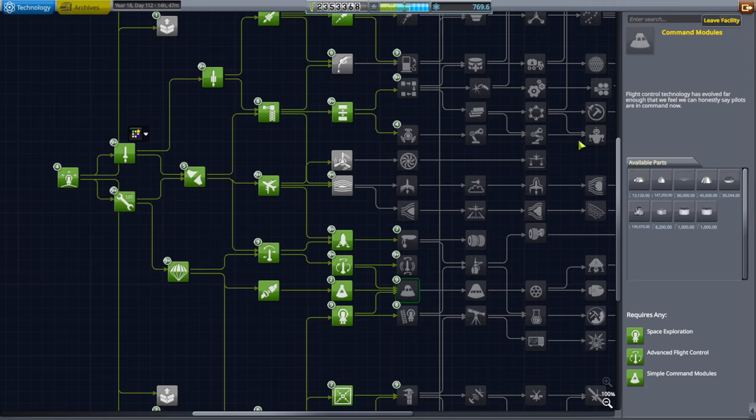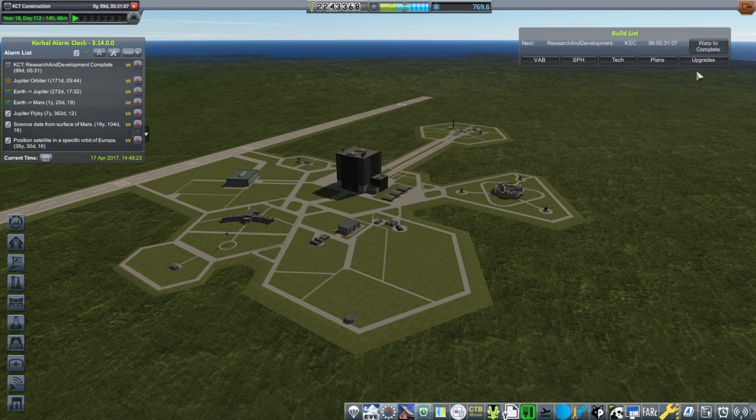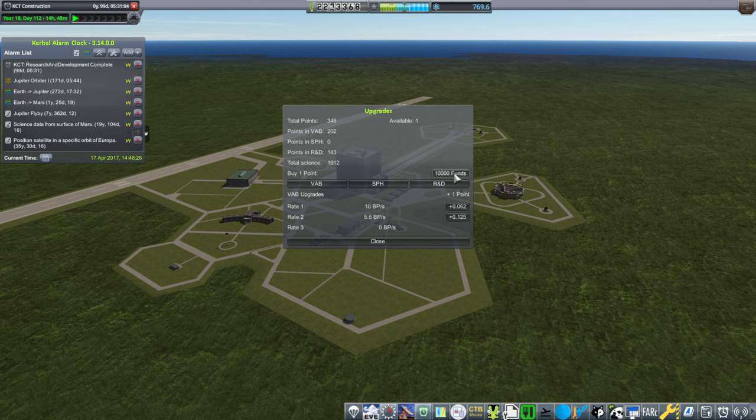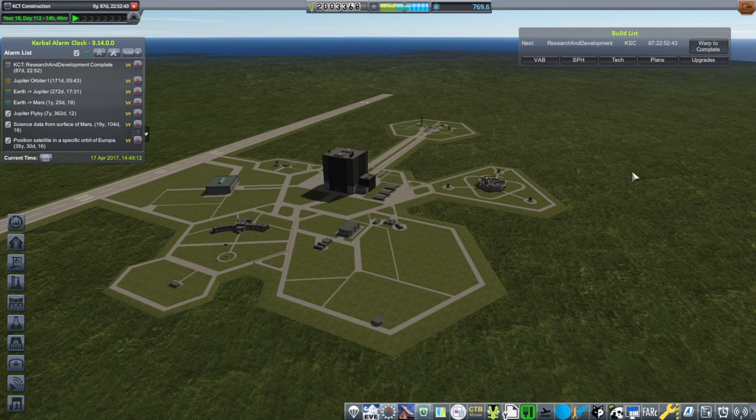That means unlocking the R&D building that is currently under construction. We do have some upgrade points — let me toss some in. I think it's the VAB upgrade points that actually determine the speed of things. I don't know how much I should be putting there versus here, but 96 days. This will benefit us later anyway. All our missions are going to be pretty darn expensive right now. I'll just wait the 87 days for the R&D building to finish.